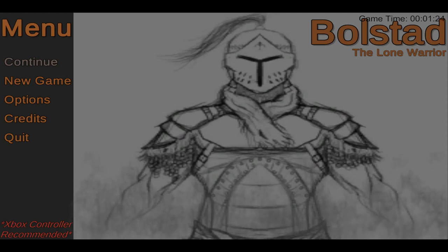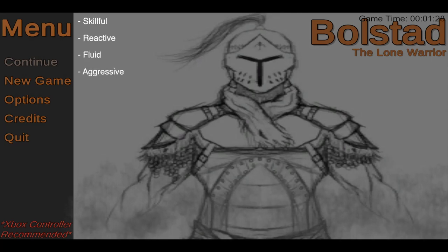So we got together and built a new set of design pillars: skillful, reactive, fluid, and aggressive. These pillars are much more concise and are able to be applied to more aspects of the game. We also spent more time explicitly defining them. These pillars provided a point of reference during arguments and unified our vision of the finished product.